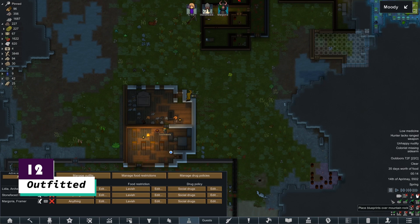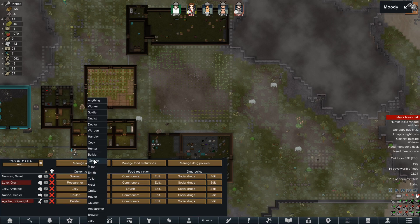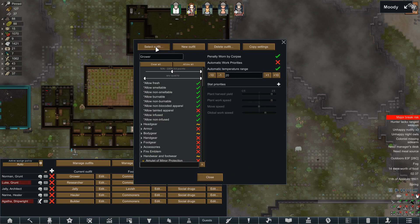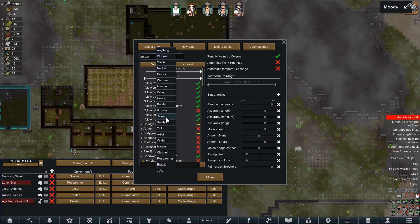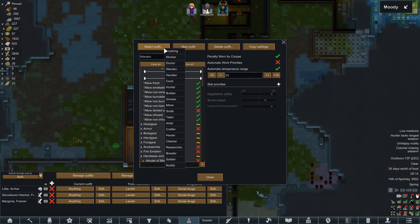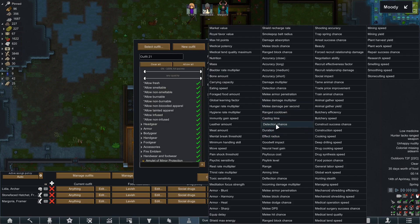At number 12 we have Outfitted. If you are not setting your colonists' outfits to anything, you are really missing out on the potential awesome efficiencies some of your clothing might provide. Outfitted allows you to customize parameters for each worker role that your colonists will prioritize equipping. For example, you can set your high social pawns to the warden outfit so they prioritize clothes that provide an increase to social. Give your growers plant speed and your builders construction speed. Outfitted comes with outfits already pre-made for you, but you can add and customize your own.